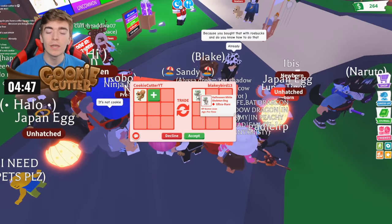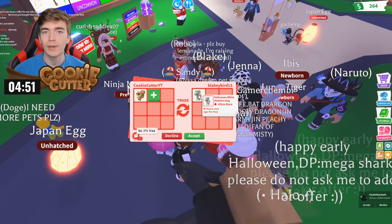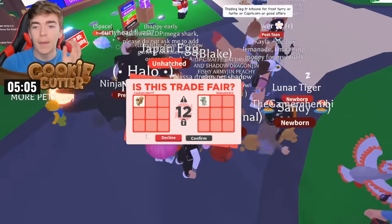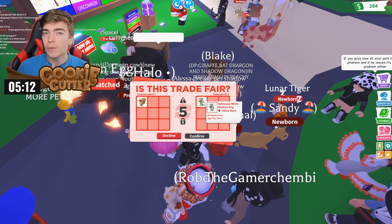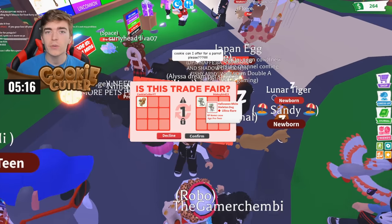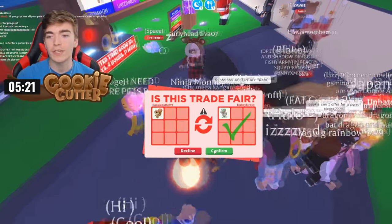This is a Halloween white skeleton dog, which is a rare valuable pet from Halloween last year, and at the trade I have a red squirrel. Let's see if they'll accept it. I'm pretty sure this is a good trade. Although the red squirrel is a robux pet it's still currently available, but a Halloween skeleton dog hasn't been available for nearly one year and was quite hard to obtain. Pets that are no longer obtainable increase in value, so I'm going to confirm this.